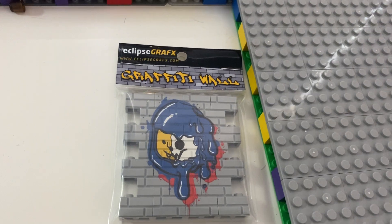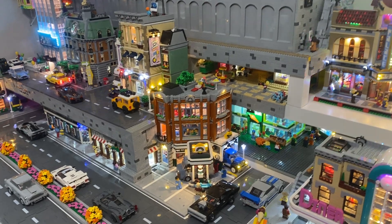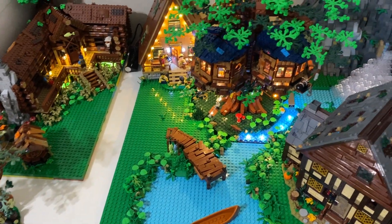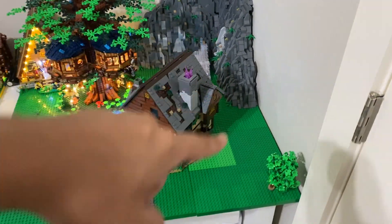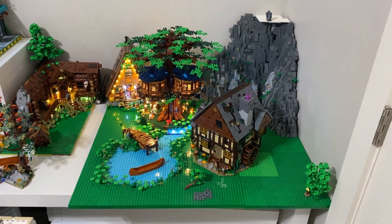We got one more graffiti piece I need to place. I'm waiting for the best spot, which I'm thinking might go somewhere on this side, maybe by that garage. So I can't fill in this gap in the table yet — I've run out of green plate. An idea I had was to extend the river on this side of the cottage so that it hits the water wheel, and I'll also be able to extract some green plate that way. Here's a quick before.